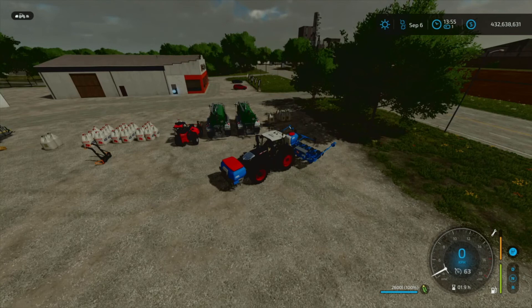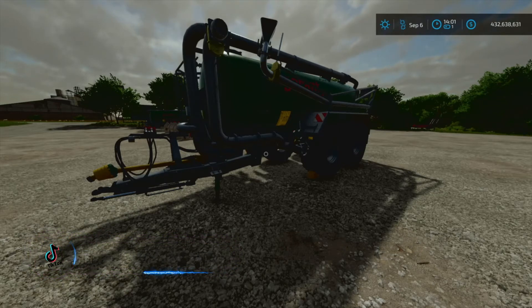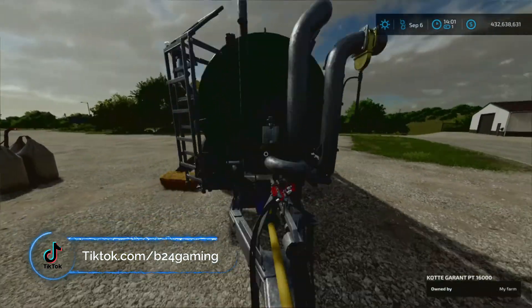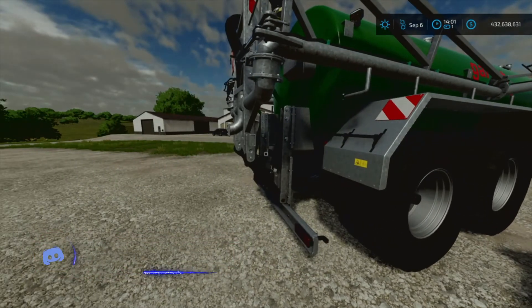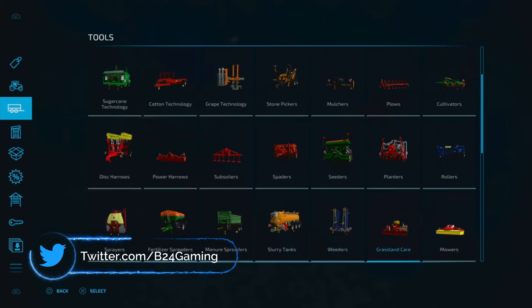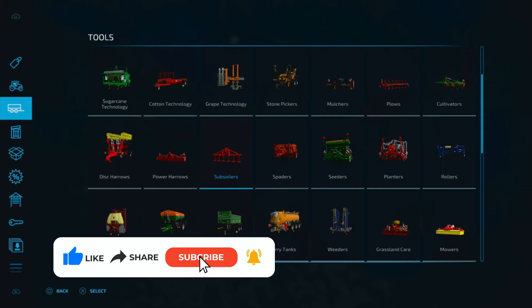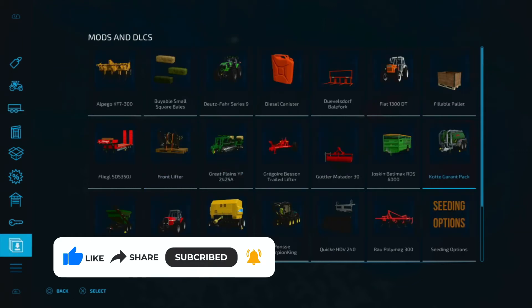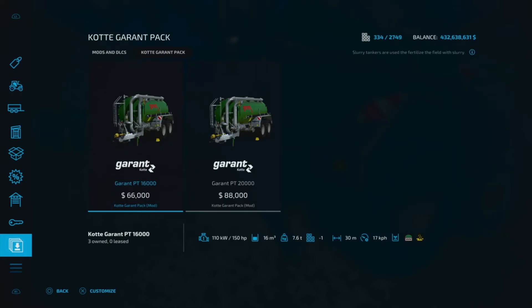Okay guys, welcome to another mod — this is the Coat Garant Pack. This is a slurry tank; you'll find it in the slurry tank category. It is a pack, and it's another mod done by none other than Vertex Design. This mod comes in at 35.46 megabytes. Vertex Design is a great modding team, and here we have the Garant Pack slurry tanks pack.